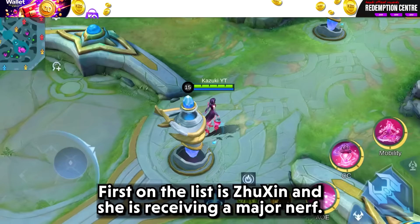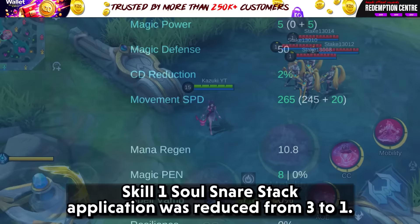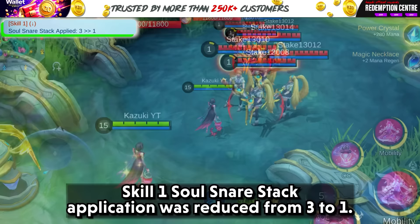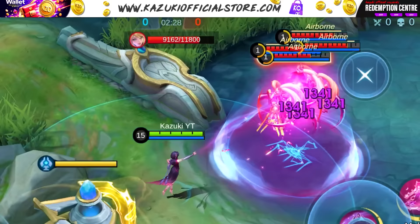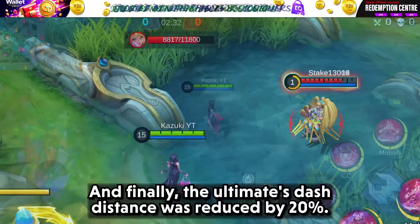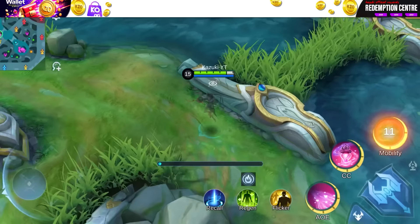First on the list is Jujutsu, and she is receiving a major nerf. Her mobility and control have been reduced significantly. Her movement speed decreased from 255 to 245. Skill 1's soul snare stack application was reduced from 3 to 1. Skill 2's base damage adjusted to 50–150, from 70–145. And finally, the ultimate's dash distance was reduced by 20%.